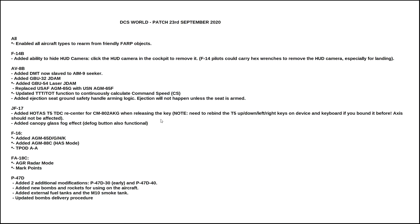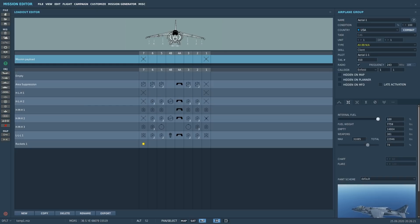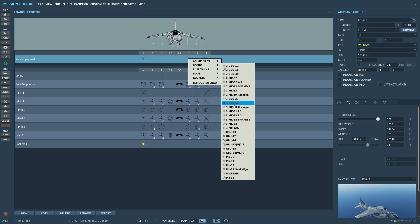Added GBU-32 JDAM. The GBU-32 that we now have is essentially a 2,000 lb variant of the 500 lb GBU-38. We can have them on pylons 2, 3, 5, and 6 in single format only, so there's a total of four bombs — the GBU-32 V-2B. In terms of how you actually use it, we can't really distinguish any difference between the 32 and the 38, so they're just going to be the same.